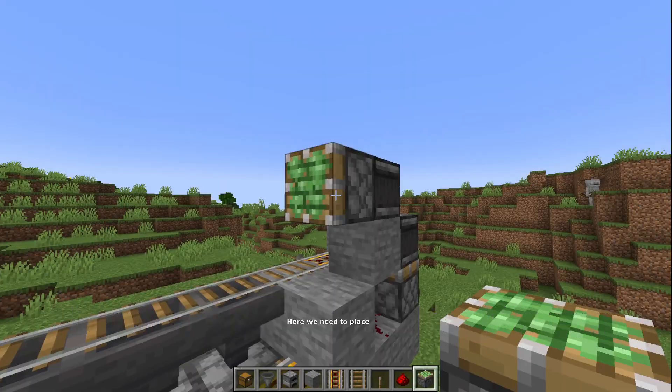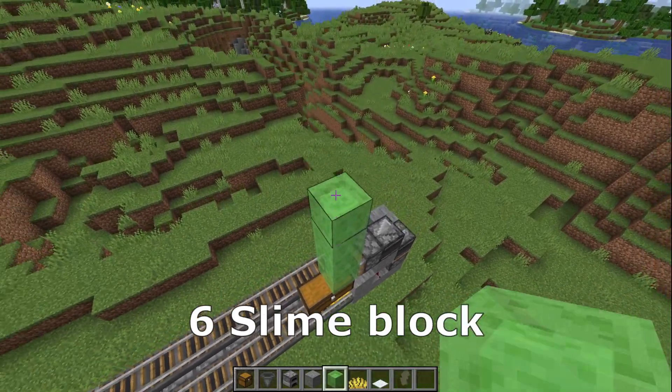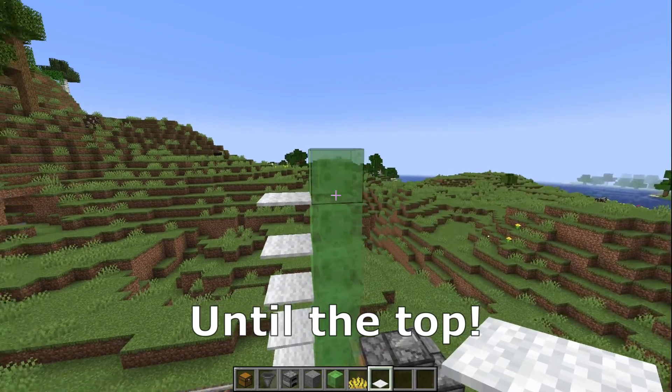Here another sticky piston. Here we need to place a double chest, on that we need to place 6 slime like that, a coral here, and after that we need to place carpets until to the top.